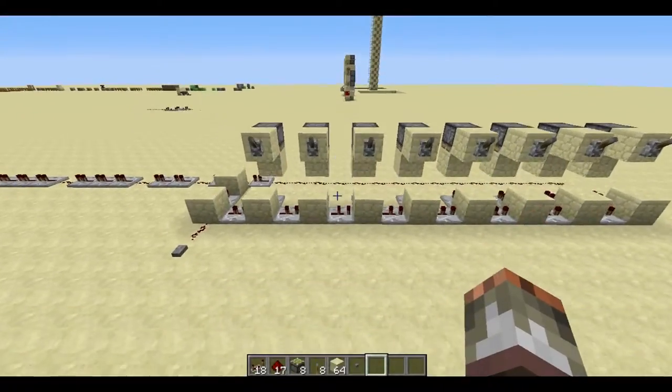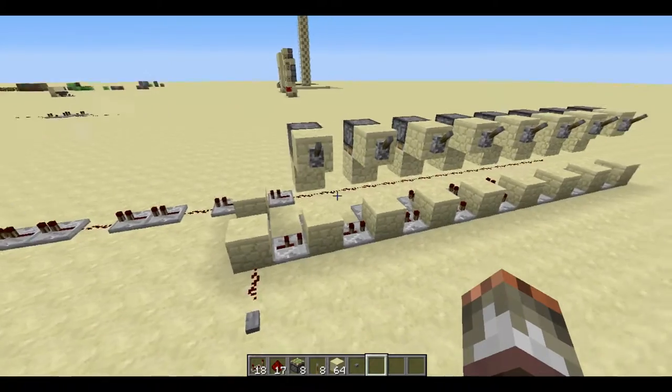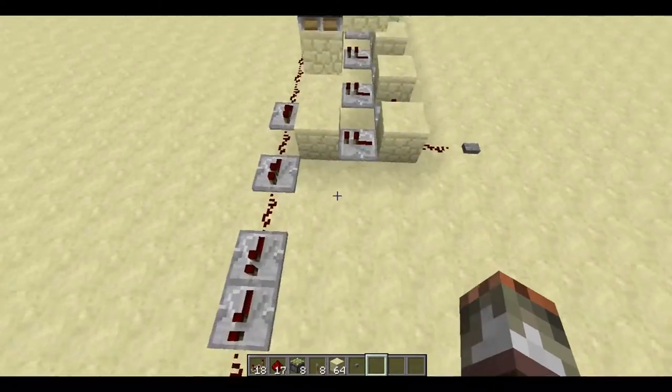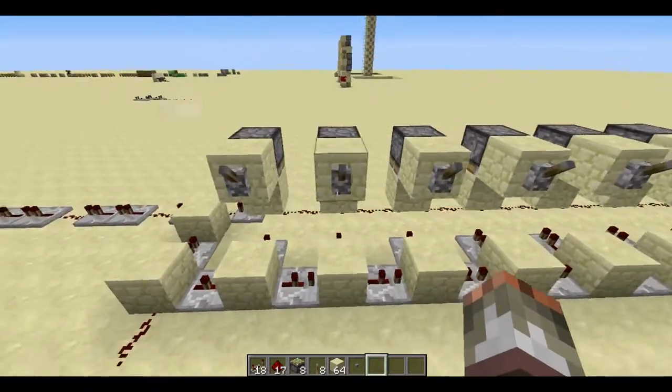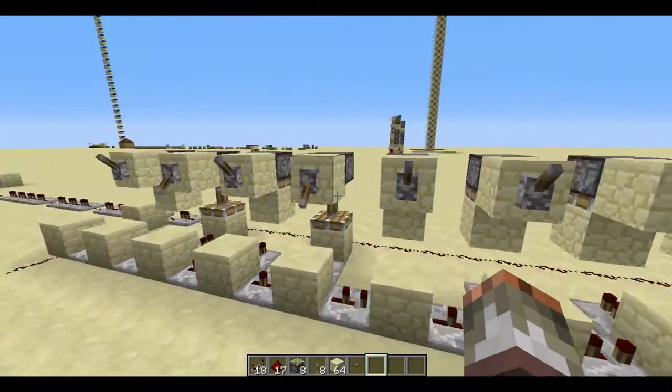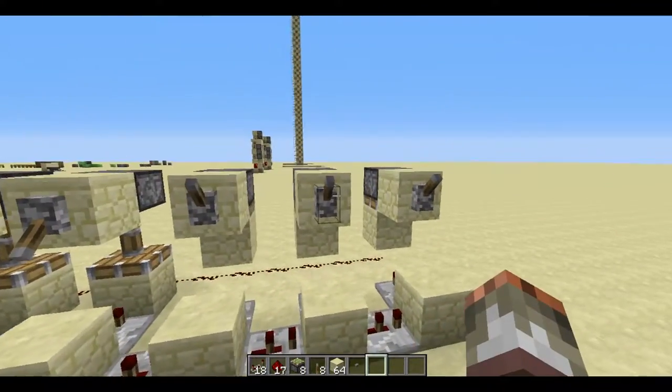Welcome back guys, DodgeBot here. Today I've made a serial binary thing. What you can do is flick some levers on these pistons. I have the second one, the fourth one, the fifth one, and the seventh one.